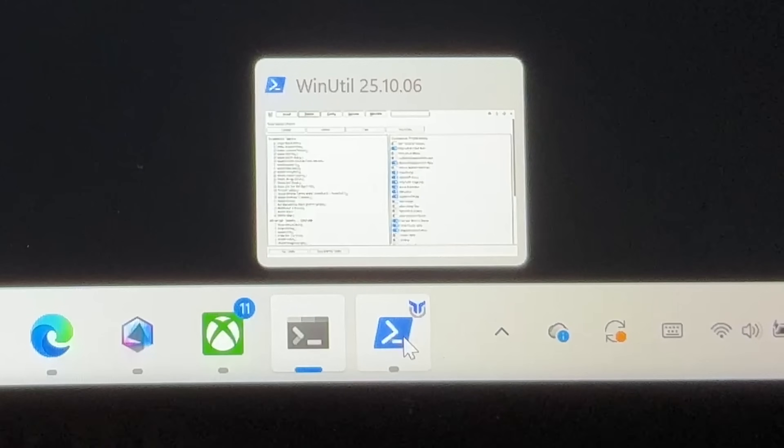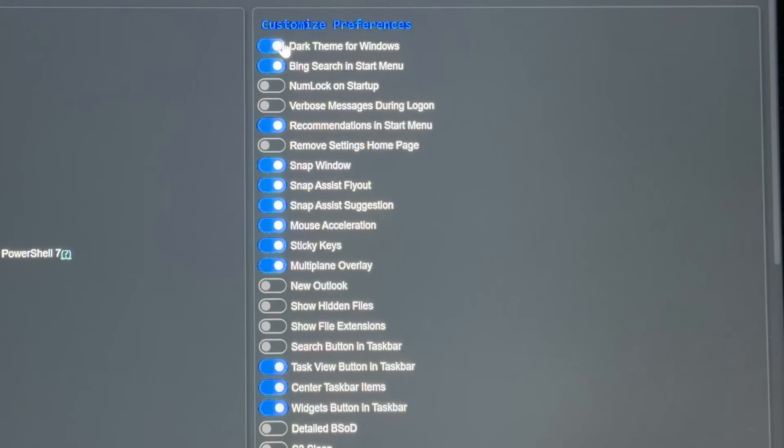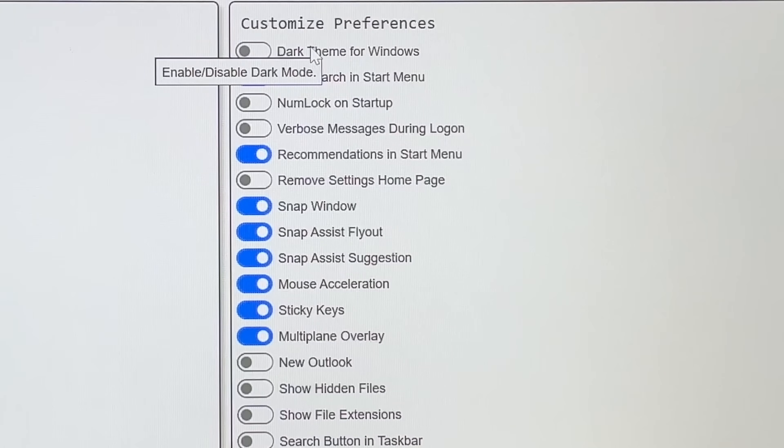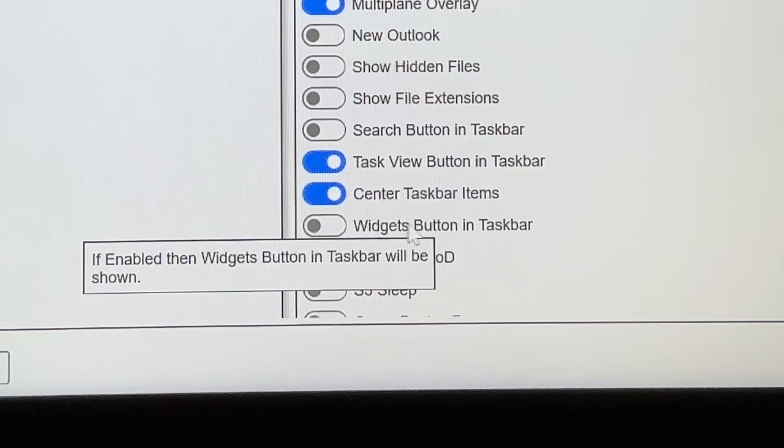If we head back into the Windows utility app, on the right we can customize Windows preferences like changing the theme to dark. This is all personal preference, but I'm going to disable the Widgets button in the taskbar so that the news and weather app won't pop up, which can be annoying.